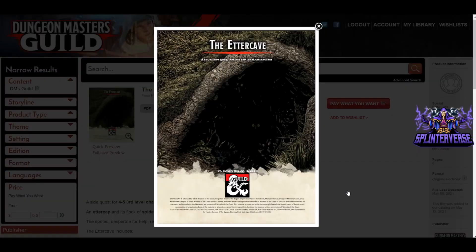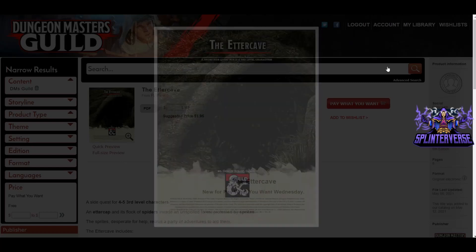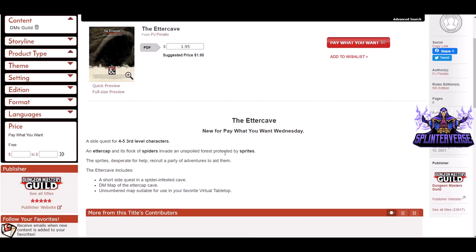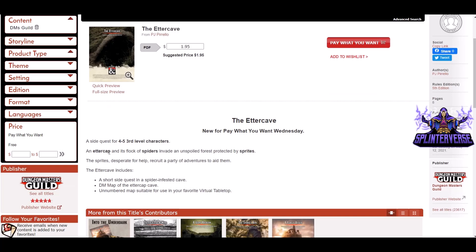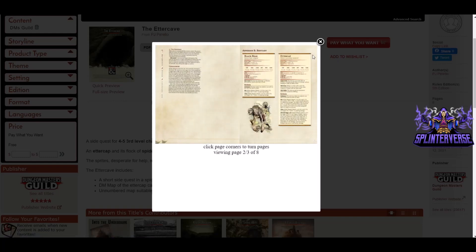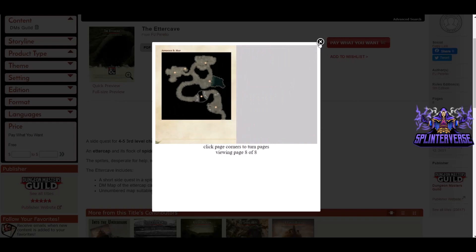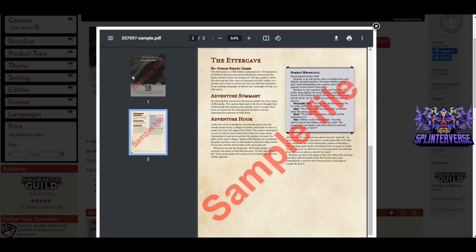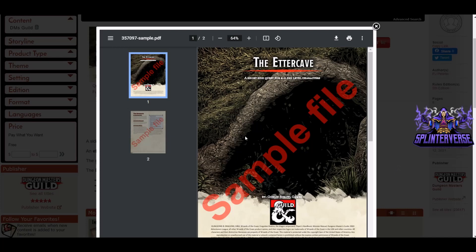The Ettercave: a short side quest for four to five third-level characters. From Goblin Scrawl Games or P.G. Pirello. Eight pages. An Ettercap and its flock of spiders invade an unspoiled forest protected by sprites. The sprites, desperate for help, recruit a party of adventurers to aid them. It includes a short side quest, a DM map of the cave, and an unnumbered map suitable for VTT. Nice wizard-like formatting and a good map. You get to see two of the eight pages in the full preview.